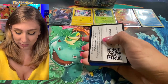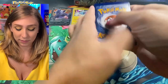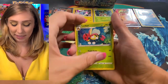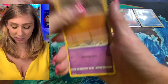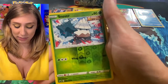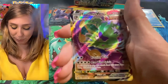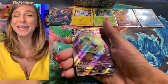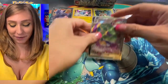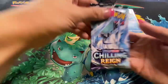Shadow Rider Calyrex pack. Lightning energy, Honey, Peonia, Ledian, Dig, Inkay, Kung Fu, Bounsweet, Snorunt, Snover for the reverse holo. And for our rare — Cornelius! Yes! We're moving here.